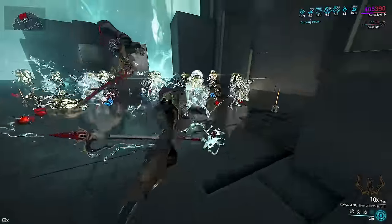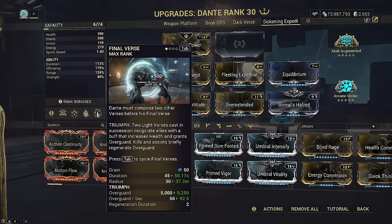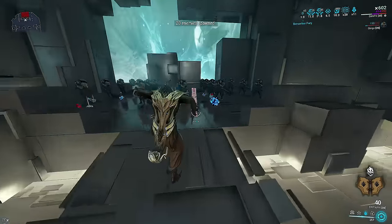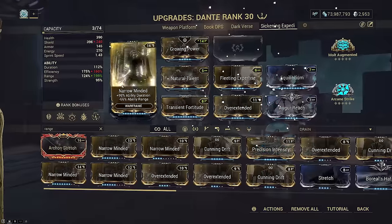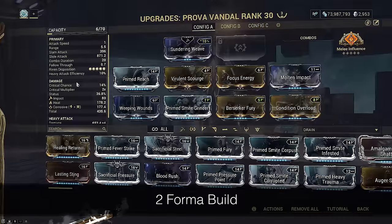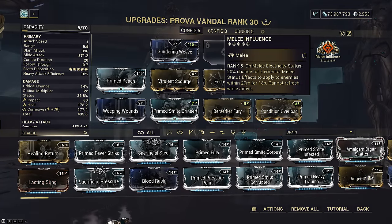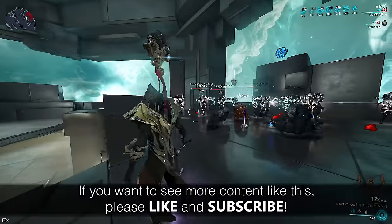Because this kind of setup is more cast heavy, I opted for slightly higher duration so that you only need to recast buffs related to your 4 every 50 seconds. Spam melee, then cast Sickening Pulse, then cast Tragedy. Make sure in both setups to double cast Darkverse immediately afterwards so you can reset to have Tragedy available again. Your survivability depends on Triumph being available. If you feel like you don't need this kind of damage and you want to survive better at level cap, feel free to drop Precision Intensify and Boreal's Hatred for Stretch and Augur Reach, and then subsume either Resonator or Muzzle Flash Shooting Gallery, which can go over Natural Talent. Obviously use the right Bane as it triple-dips on Melee Influence, which is big when they're full-stripped for Tragedy to nuke. Corrosive rips off the armor with Emerald Shards plus Sickening Pulse. It can also work without Sickening Pulse, and you can bring Roar instead. All melee builds should be using Dexterity Incarnons for combo duration.